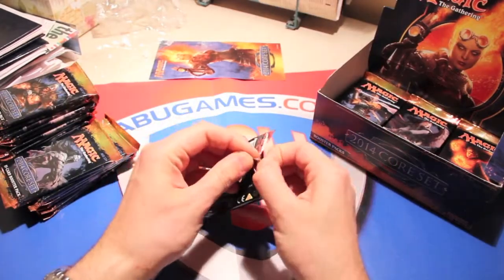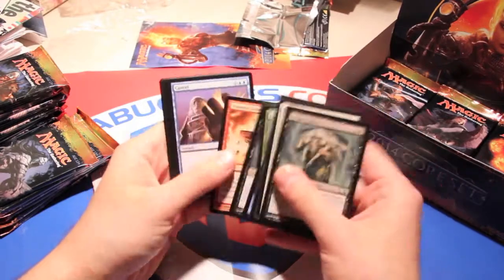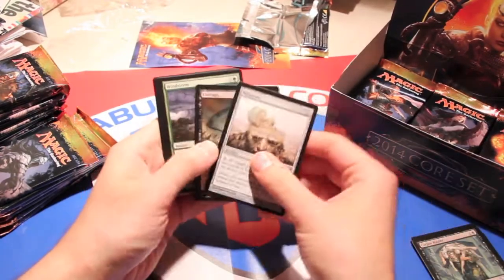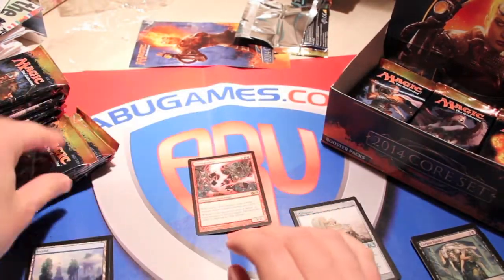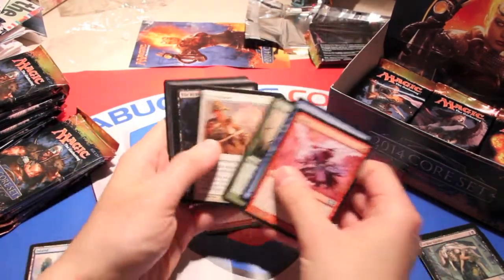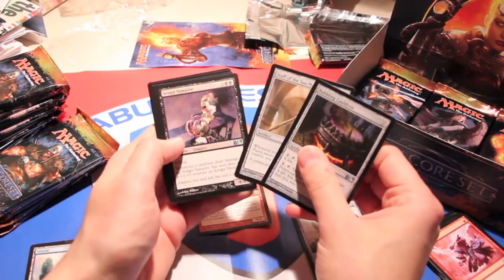We got some basic commons — millstone, corrupt, windstorm, and a mind sparker. Pretty good card for cube actually, that's a nice first pull. Then shock, my good old friend, and elvish mystic — always a good card.